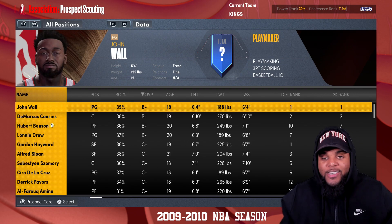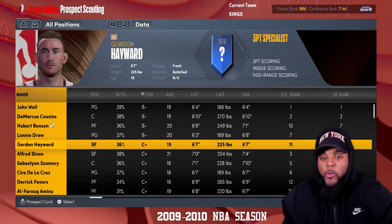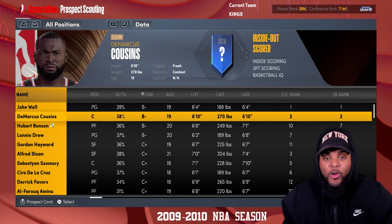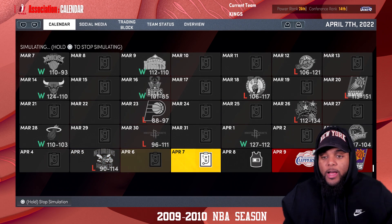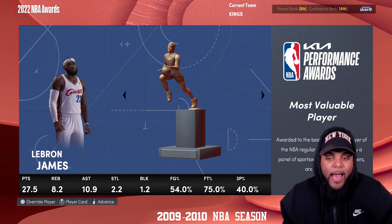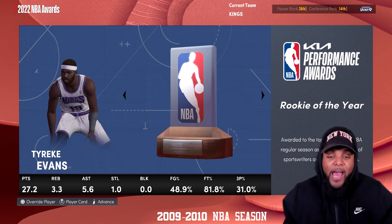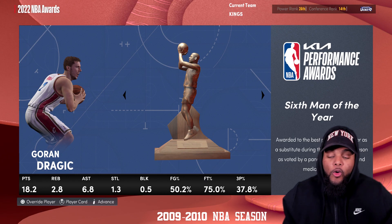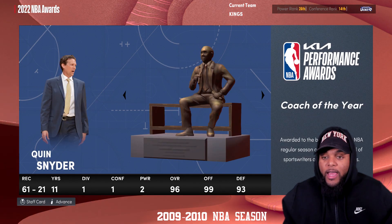Prospect scouting — this is the year they drafted DeMarcus Cousins. The question is, where would we end up in the NBA draft? Will we end up with a top pick to get DeMarcus Cousins, maybe Gordon Hayward, maybe John Wall? We're about to change the future. We started to win a few more games toward the end of the season, but it doesn't really matter. At the end of the 2009-2010 season: LeBron James MVP, Rookie of the Year Tyreke Evans, Goran Dragic Sixth Man of the Year, Defensive Player of the Year LeBron.